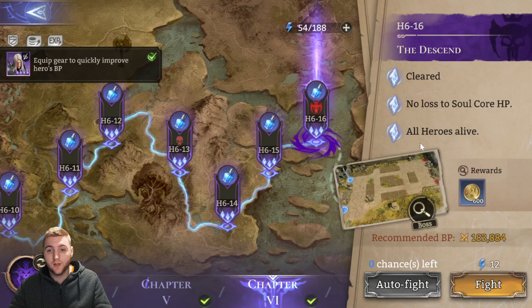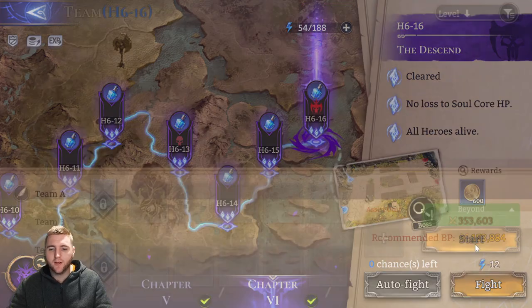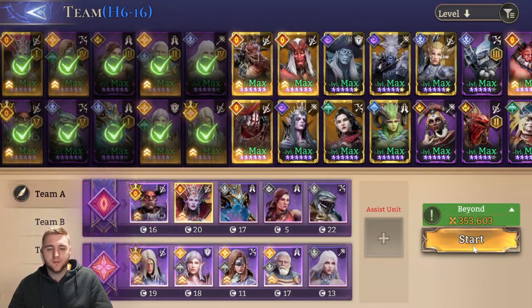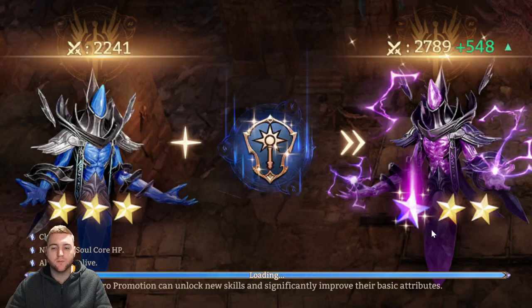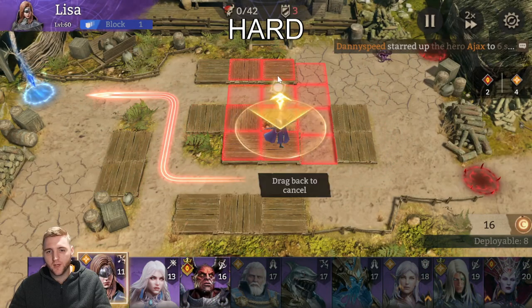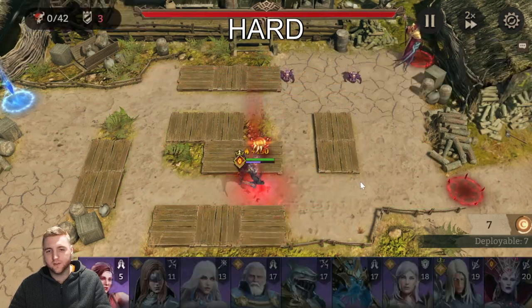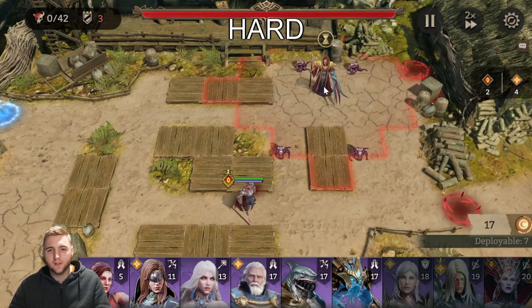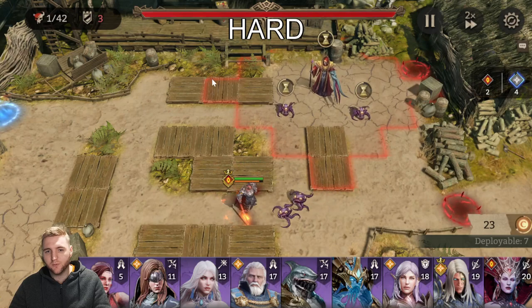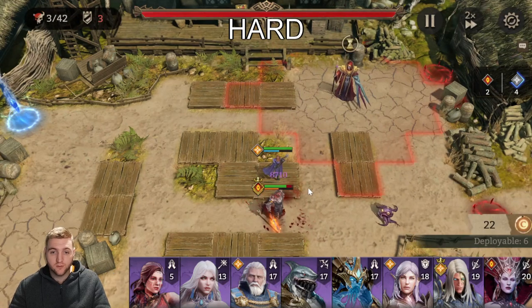Moving on to hard mode — the mission requires you to clear it without letting any enemies through, no damage to your soul core, and all heroes must be alive. This mission has a lot of burst damage. I'll use the exact same team but place more heroes this time. They're all a bit too built for hard mode, but bear with me. If your DPS is strong enough you can deploy faster; the way I like to start is to safely put my fighter down first to block the bottom lane.